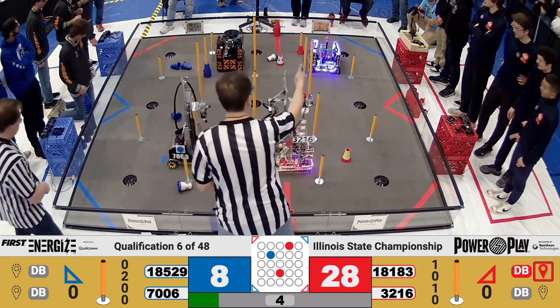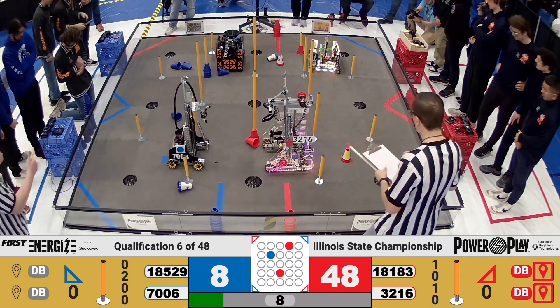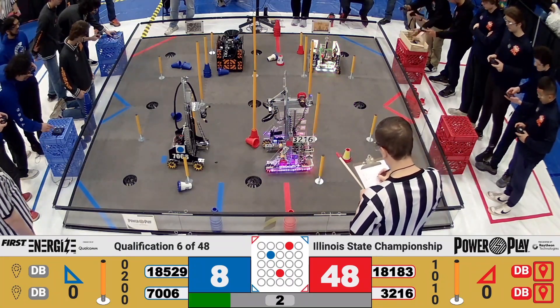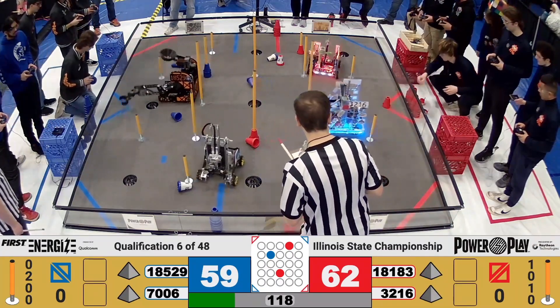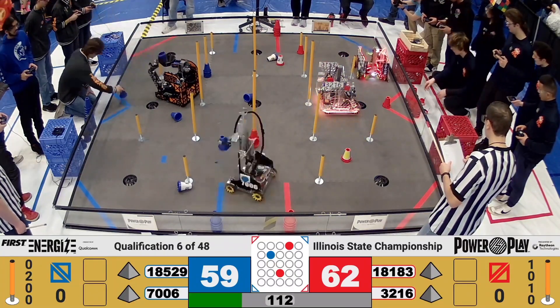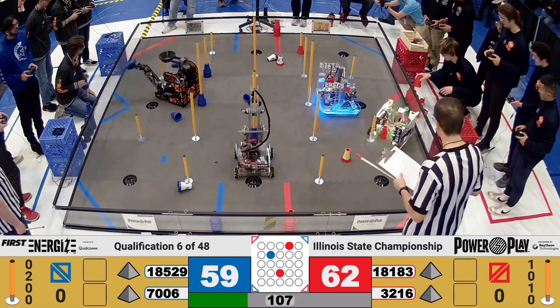Three cones there for the Blue Alliance. Rounded Cube also slamming down a red cone for the Red Alliance, along with their alliance partner RoboFins on the front side of the field. We saw two cones down for Red, three down for Blue in Autonomous.